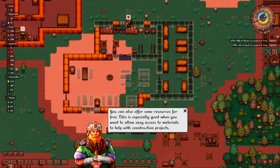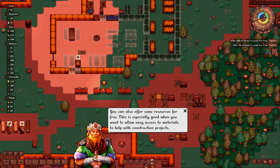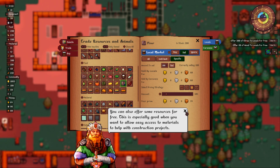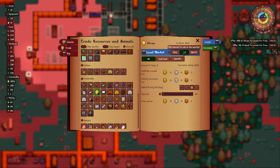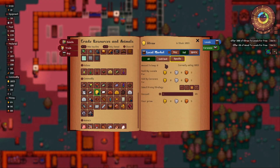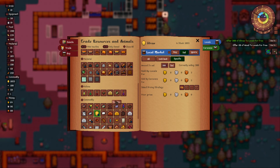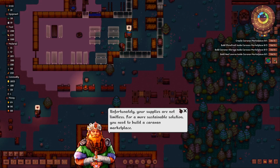You can also offer some resources for free - this is especially good when you want to allow easy access to materials to help with construction projects. Go into the warehouse, book trade, straw - sell specific, 300 set, and there's the free button. That's straw, and then we want wood - sell specific 50 set and give away for free.